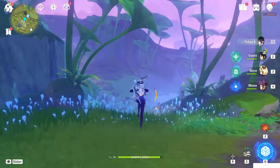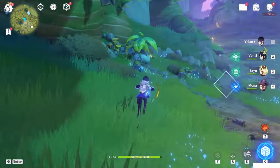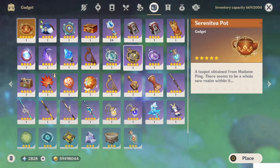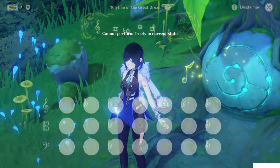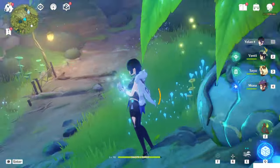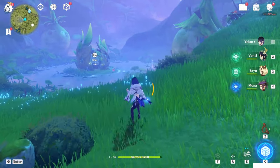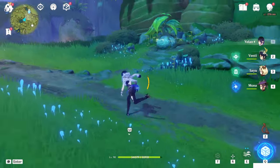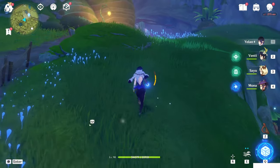If your Land of Aranaras is not on the dream version — so with the sky like this beautiful color — just come here and use the new gadget, this one, and play the song here in front of it. Do this only if it's not the dream version, so you cannot see Aranaras around the town. Normally you will see Hilichurls around, but if you do this, you will be inside the land.